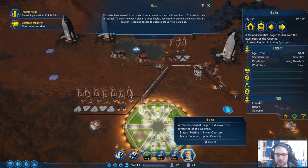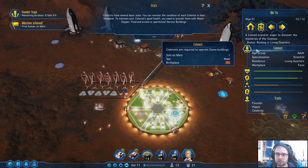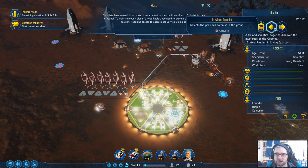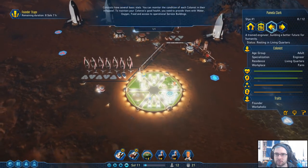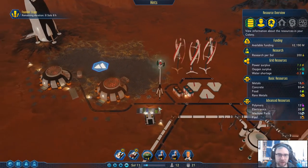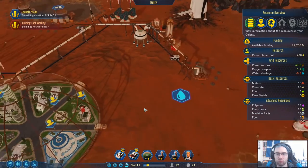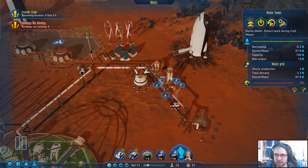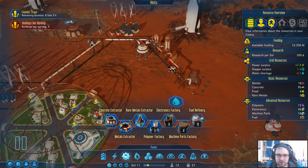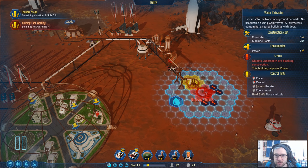A trained scientist eager to discover the mysteries — why are you on my hot bar? You're a celebrity, maybe that's why. So far so good. We have a water shortage — bear in mind we do have some water stored. We've got a lot of stored water, but we're actually using more water just because of the farming. So we're going to need to set up another water extractor, which I'm totally cool with.